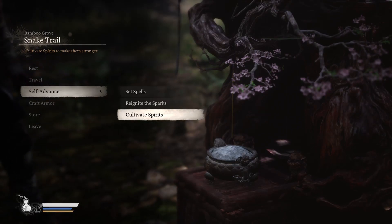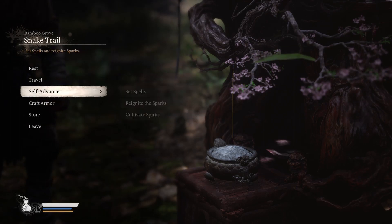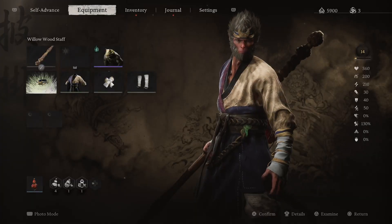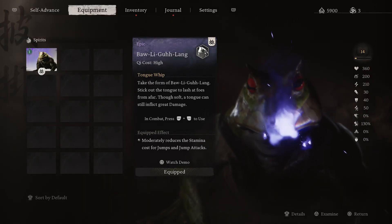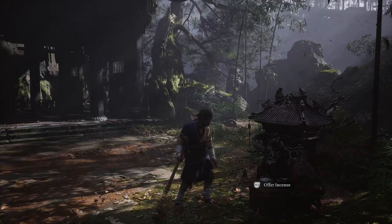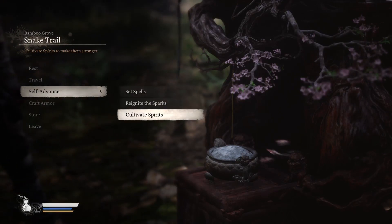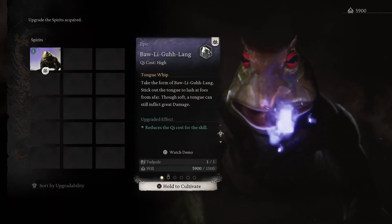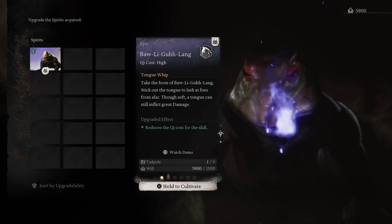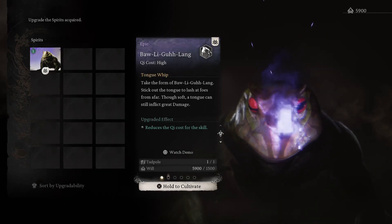After you get your gourd blessed, you can fight certain optional bosses that, when beaten, will give you their spirits. I've since done that and now have Bali Gulang as an option I can use in combat. One of the new things you can do once you have a spirit in that slot is cultivate spirits through any shrine. You can actually upgrade it — by defeating the boss I got a tadpole, so that's where that upgrade material came from. You'll usually get what you need to upgrade it by defeating the first one. That's the Blessed Gourd stuff.